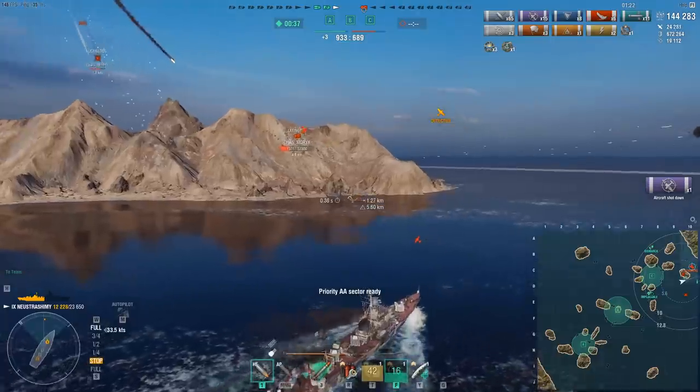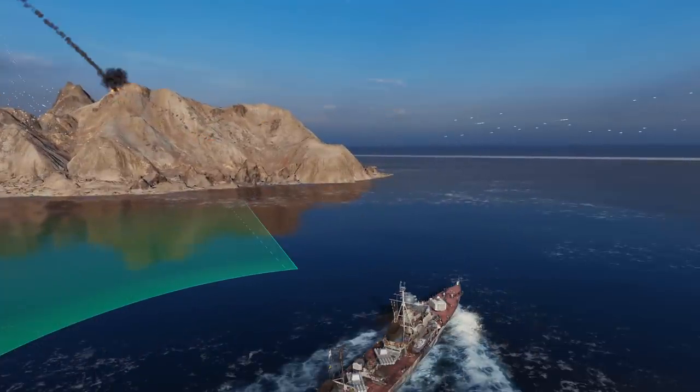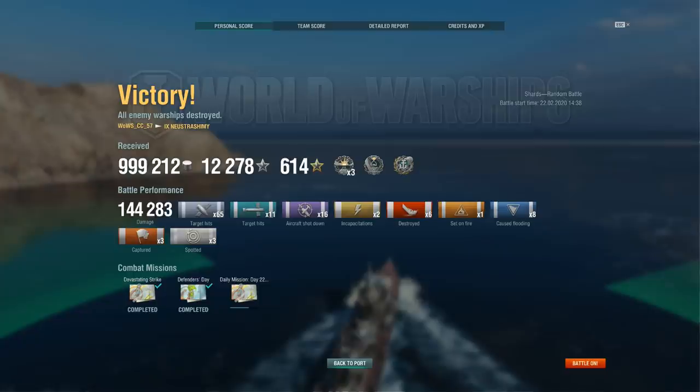Defensive AA plus reinforced sector — as you can see the carrier missed his strike and was still able to come in for a second strike. That's against tier 8 rocket planes. Against tier 10 rocket planes it's obviously going to be even harsher and you're going to struggle even harder.